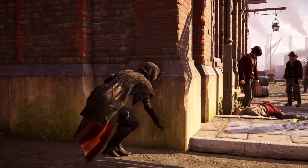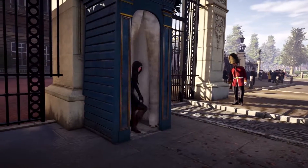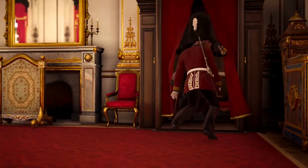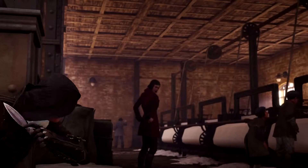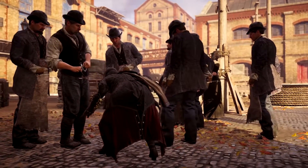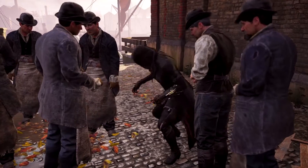You will automatically get into cover when approaching a wall or any other type of cover. From there, you can attract an enemy with the whistle and quietly take him down, or simply shoot. Keep in mind that you can't blend within a group while crouching, because it looks kind of stupid.